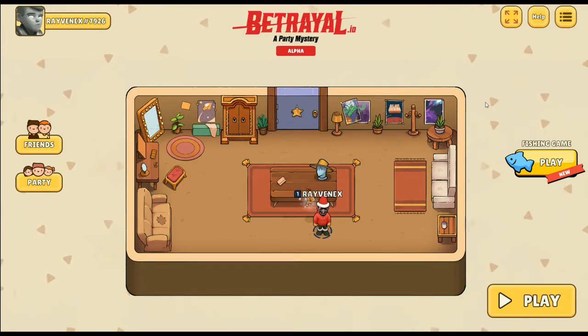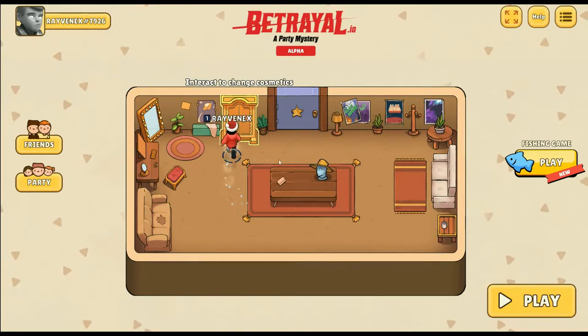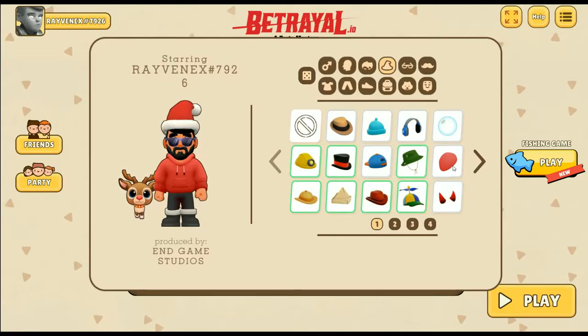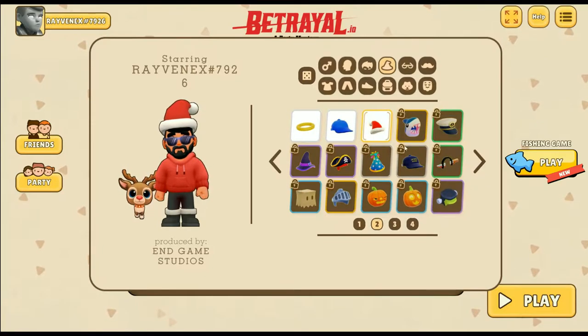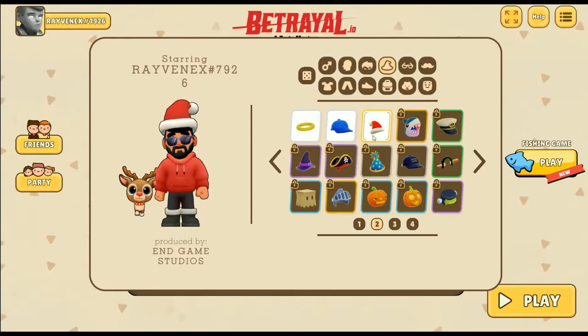Hey guys, welcome back to another Betrayal video. This one is on some more fishing stuff. I did have some people asking me what the borders mean on some of these items — for instance, you've got a green border around here and you've got yellow around here. Why are there different colors?